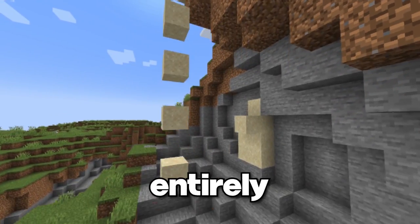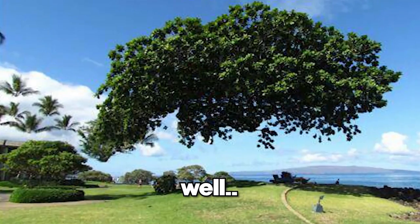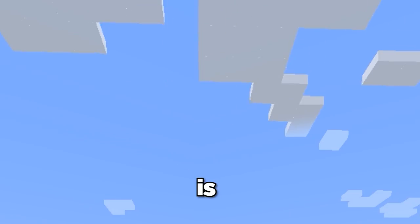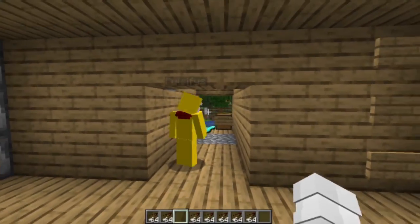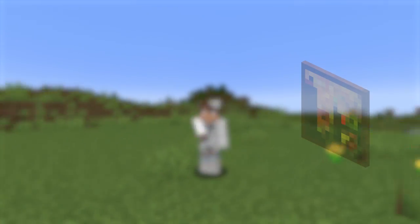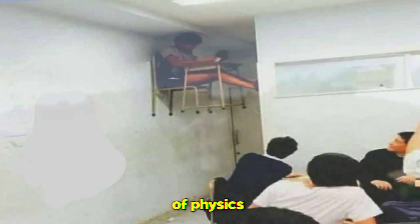Defying the laws of physics is entirely possible — well, maybe not in real life, but in Minecraft it definitely is. While messing around with some designs, my friend PulsePy found out that entities like arrows could go through paintings, basically defying the laws of physics entirely.